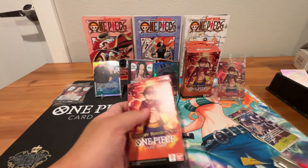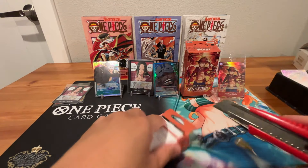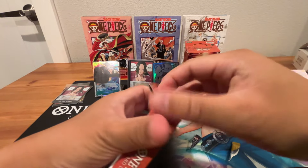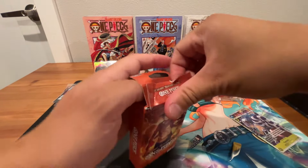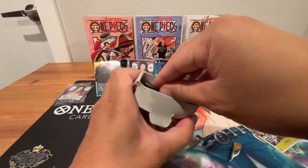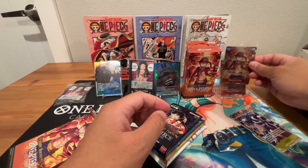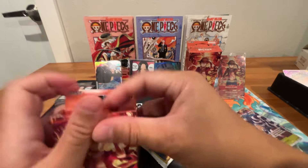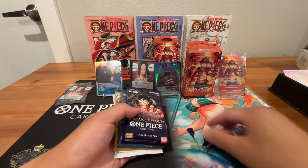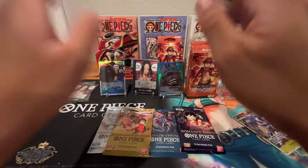Now we have the last box. Let's give it a double pat salute for good luck. So far one hit — that's good, but hoping for another hit. Hopefully we can get a two or three hit volley. Looks like we got OP05, OP04, OP03, and OP01. Got the Luffy promo card — those are nice promo cards. We'll put that in the back.